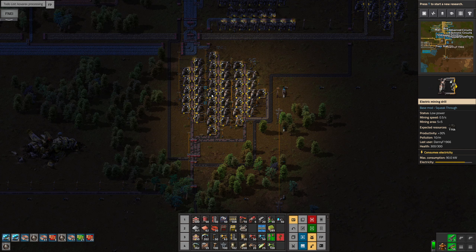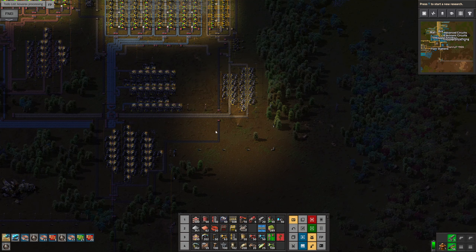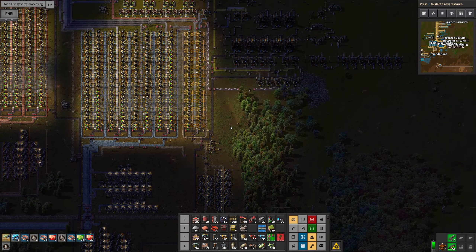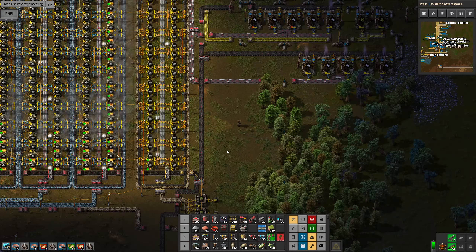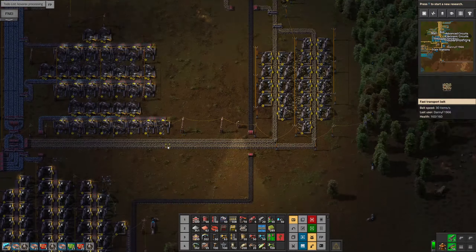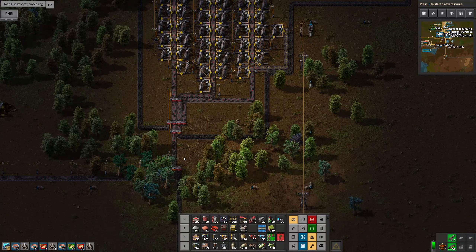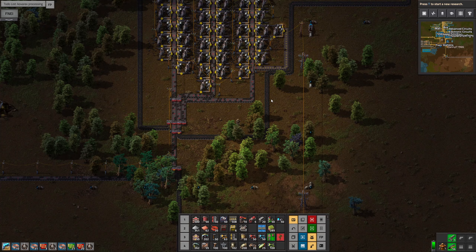So basically what we want is two lines coming up this way — I'll come round the outside of the stone, I think. Two lines coming up, then one will go to the plastic and one will go to the smelters. Although to be fair, that has now sort of refilled and that's a full line there. So yeah, everything coming off here is still basically going all the way back out to there, which is fine.